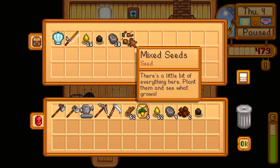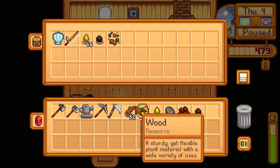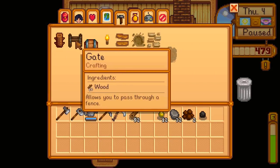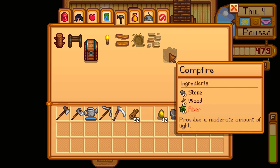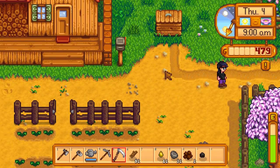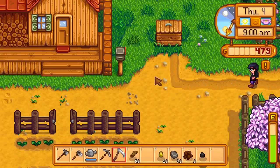Let's grab all of our materials here and see what we can build. I want to put the rest of the parsnips in there for now and check out what we can build. We've got gates, wood fences, cobblestone path, campfires. How do we build more stuff — do we learn how to build more? Let's make some more fences.